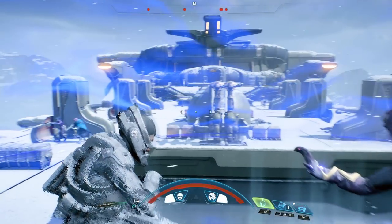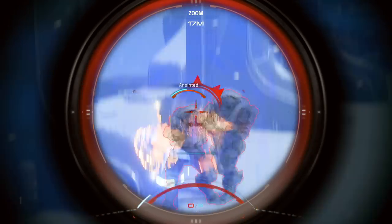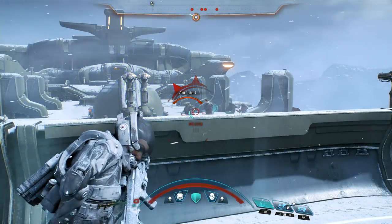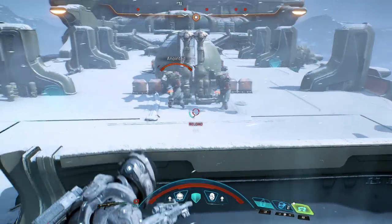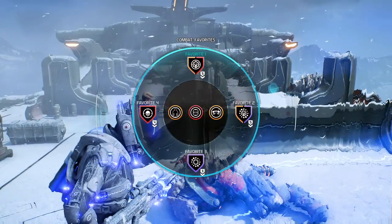Here's an example. In this battle, I've equipped a favorites loadout designed for long-range combat, utilizing cloak and a sniper rifle to suppress oncoming enemies. The sniper alone isn't enough, so I'll deploy an assault turret and toss some grenades before switching to my second favorites loadout.